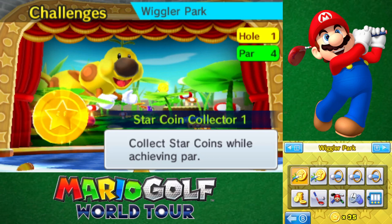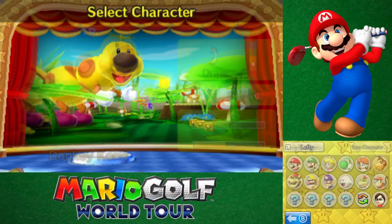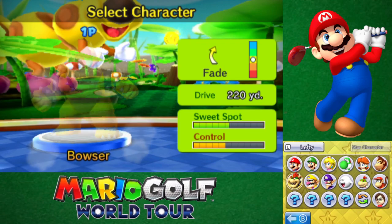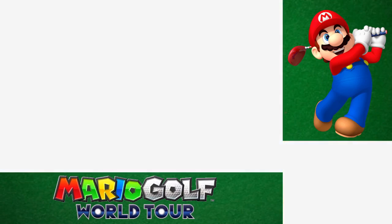Hello, good friends, it's the Twikeen, and thanks for joining me for the next episode of Mario Golf World Tour. Today's episode is going to be all about Wiggler Park Starcoin challenges. Let's see how well we do with these ones, starting with Par 4, Hole 1. The last character we used was DK, so let's move on to Bowser to start things off.